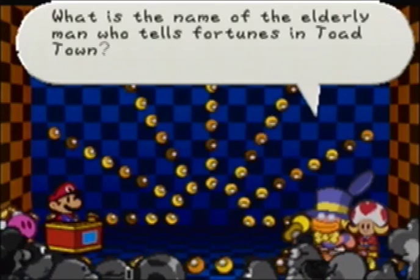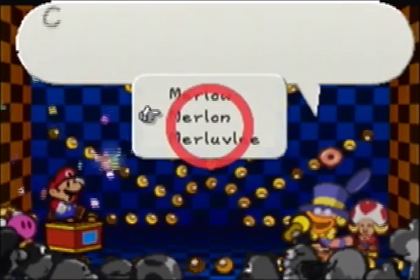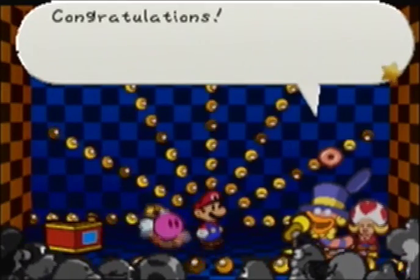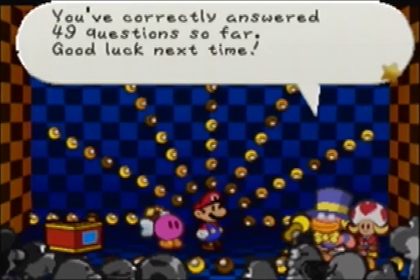What is the name of the elderly man who tells fortunes in Toad Town? That would be Merlon. Merlo is the little kid I trade star pieces to for badges. I think that one was Merlee — that's Merlo's mother.